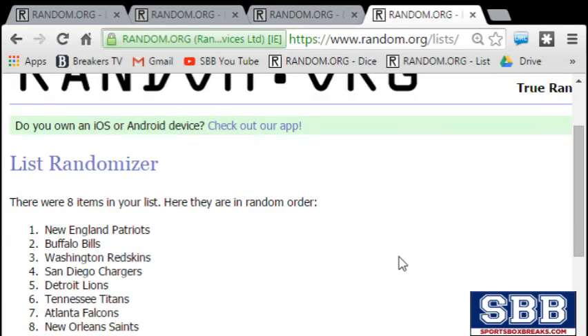New England, 600 points. Congrats. Bills, 250 points. Congrats. Redskins, 150 points. Congrats. Chargers, 150 points. And the Lions, 150 points. If you have the Titans, Falcons, and Saints, don't worry — you'll get any base cards that were in there, plus a pack of Topps Chrome football.